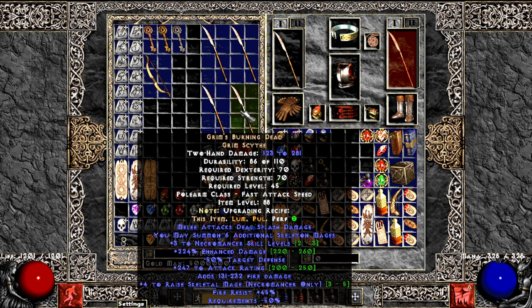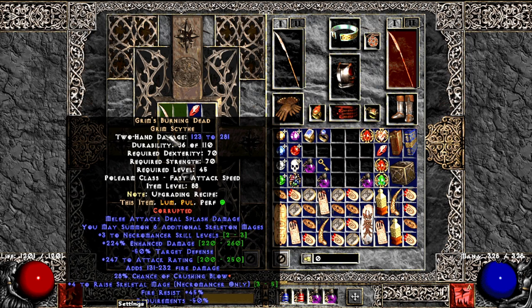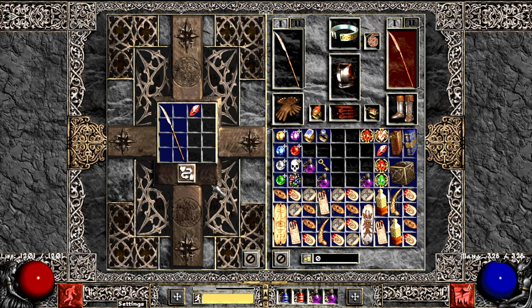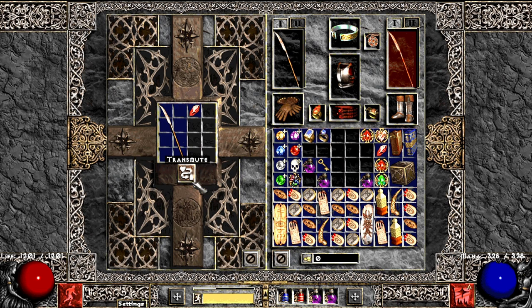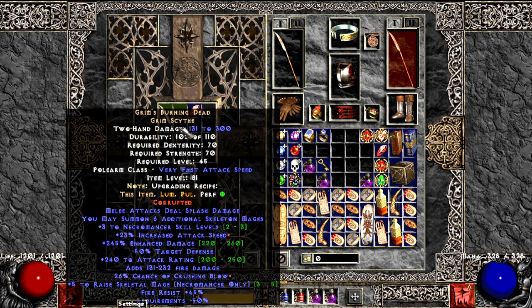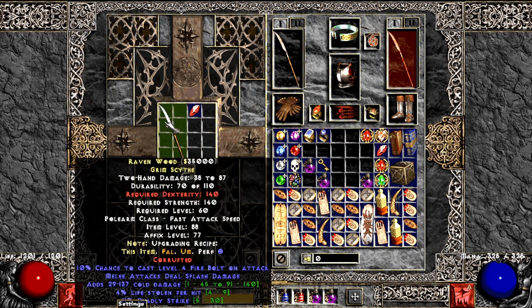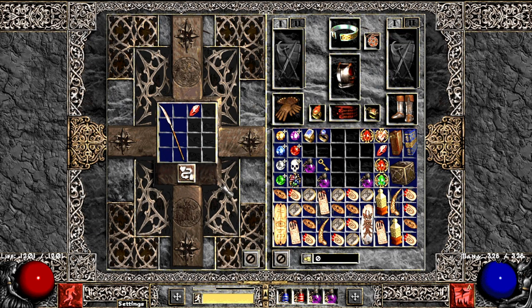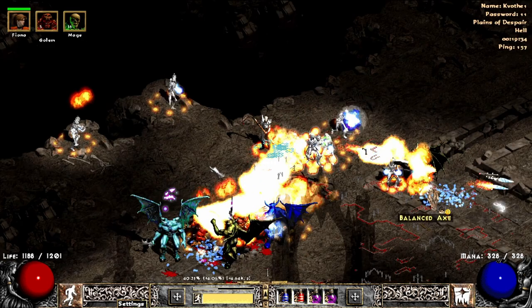After hunting the market I got 4 perfect Grims Burning Dead and decided to corrupt them all. Chance of Crushing Blow — yep! Enhanced Damage — yep! IAS and Crushing Blow — amazing! Brick — awesome. And the last one — oh goodness — Two Sockets! Wow! I put a Lightning and Cold Resistance Jewel there.